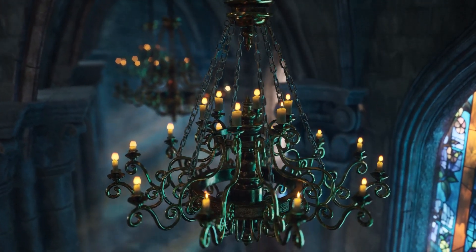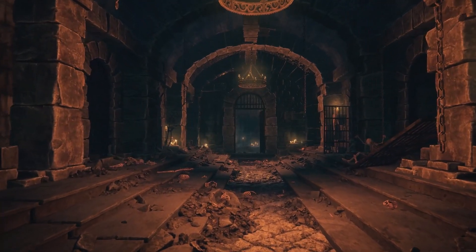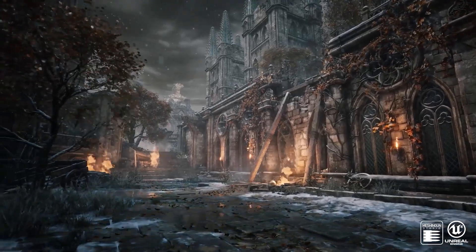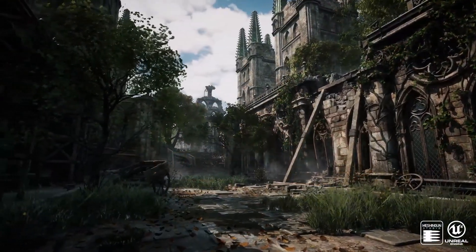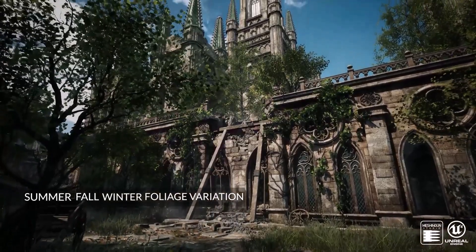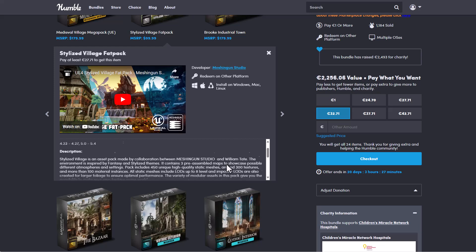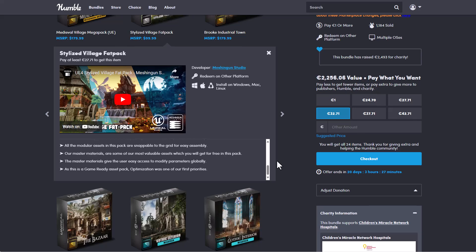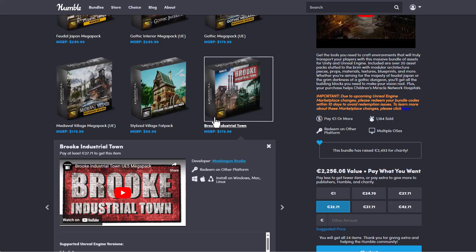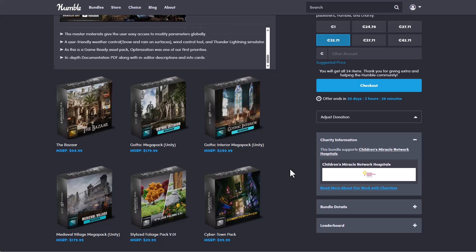The folks at Humble Bundle are working alongside the folks at Meshingon to bring these to you. If you're into Gothic environment building, you might also want to consider the Gothic Mega Pack, which comes with 300 assets and prefabs. There's even more for those looking for a Stylized Village fat pack — approximately 450 assets — and the Medieval Village Pack comes with over 500 assets.